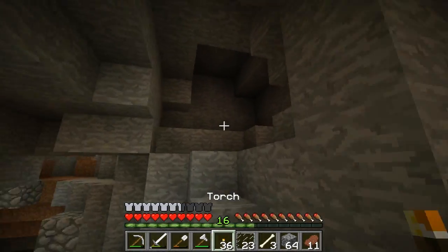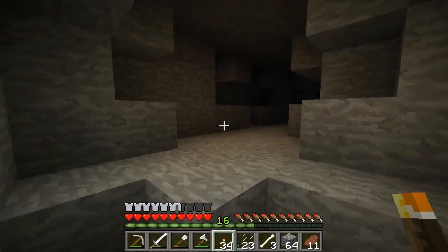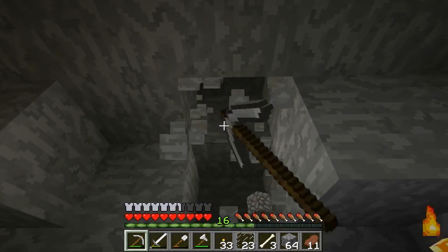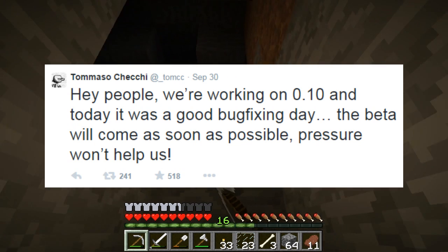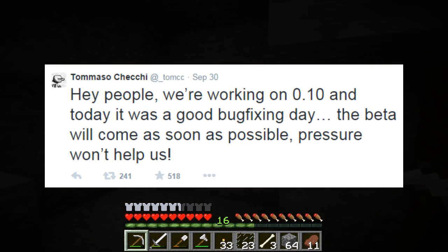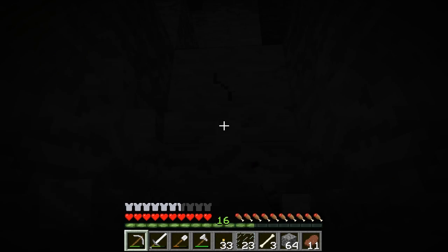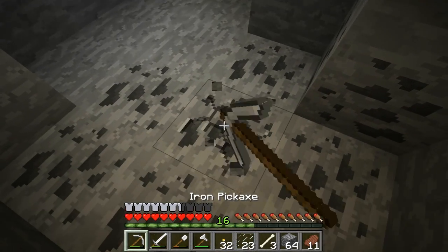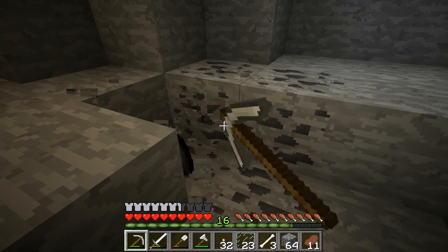The cool thing about the Pocket Edition developers is they keep you updated on what they are fixing and what bugs are causing problems. On September 30th, Tommaso tweeted: hey people, we are working on 0.10 and today is a good bug fixing day — the beta will come as soon as possible, pressure won't help us. Every single person in their feed is asking about the beta release, so the spam is real, but they really are working hard every day to squash the bugs.